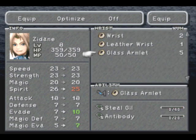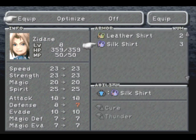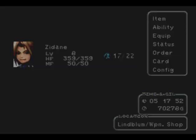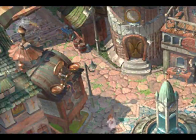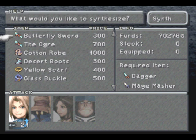Let's equip some of that stuff on Zidane — some new abilities to learn. I kept the silk shirt on him for that one boss fight because the Black Waltz number three could cast Thunder on me, so that helped a little bit. Okay, so now let's go over to the synthesis shop. I didn't really go over this in too much detail last time, so I'll try to do a better job of explaining it.